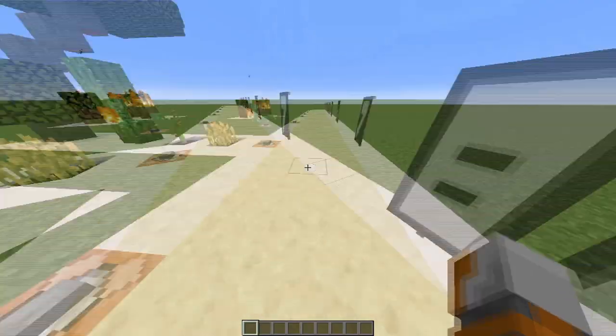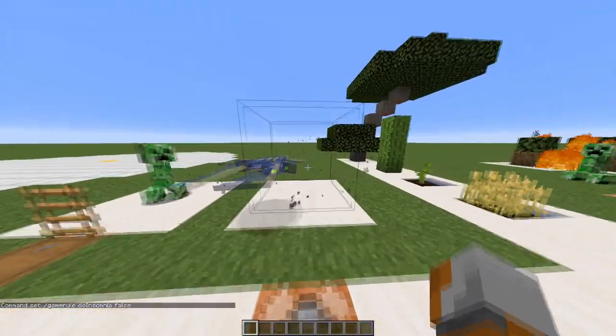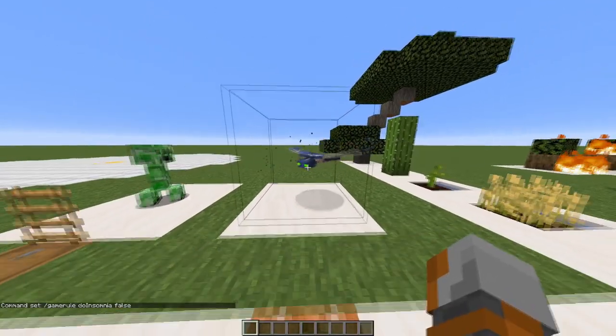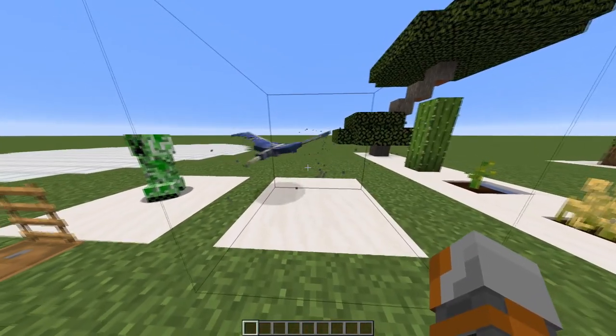Sitting on number 8, there's the command /gamerule doInsomnia false. What this does is it disables phantom spawning, so these little pesky guys will no longer spawn in your world, which is quite nice because I hate them.